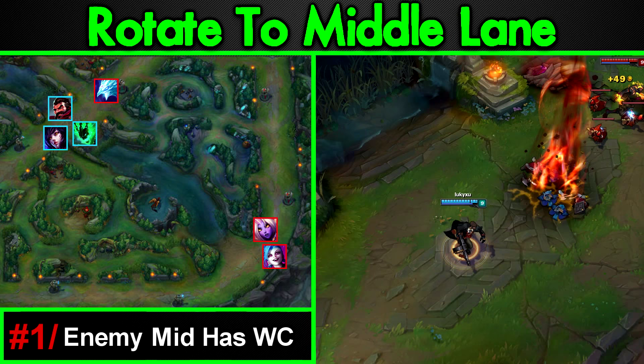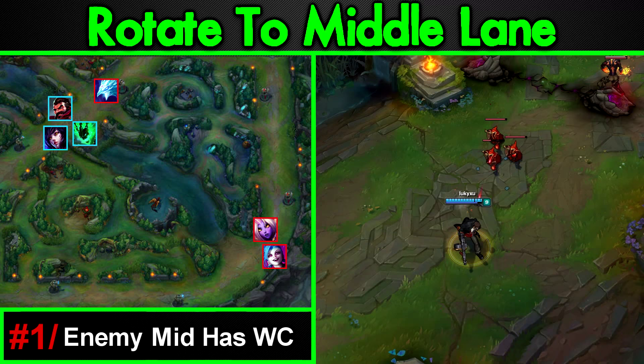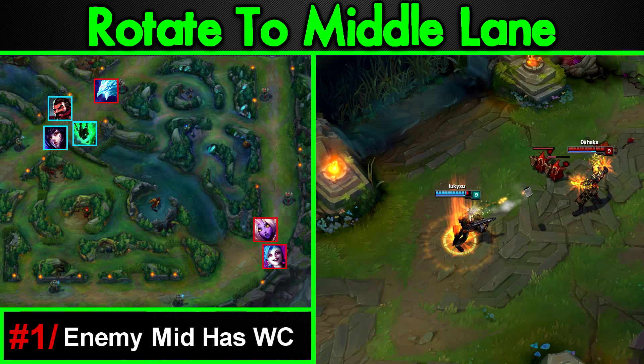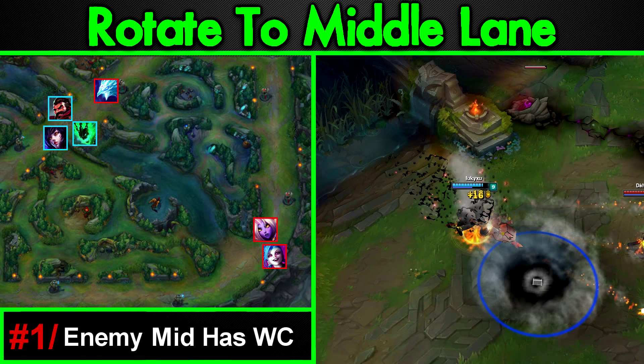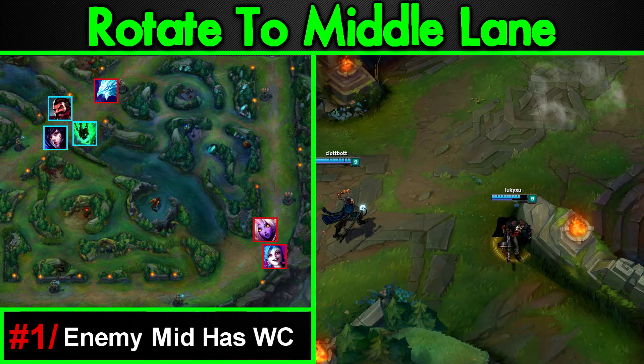If the enemy mid has good wave clear, you'll be stalled for 2 to 5 minutes even if they get no help at all. This can be enough for the enemy team to take bot or top, or just all come mid. An enemy mid with good wave clear can literally make or break this tactic. This is why I'm not a fan of champions like Fizz — what would a Fizz do versus a 3 or 4-man siege? Nothing. They can't wave clear or they'll get killed. Keep this risk in mind: if they have wave clear, they can stall you.